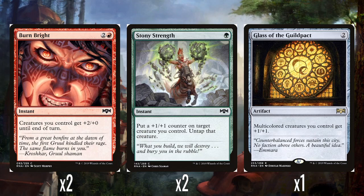And then the non-creature spells. 2 Burn Bright — actually better than Trumpet Blast because it can affect non-attacking creatures, so you can use it on defense as well. 2 and a red, instant speed, to give your creatures +2/+0 until end of turn. I like Trumpet Blast and this is a better version of it — pretty fun card. And 2 Stony Strength — a single green, put a +1/+1 counter on a target creature and untap that creature. A permanent boost and a surprise untap in the middle of combat is always nice. Pretty good.